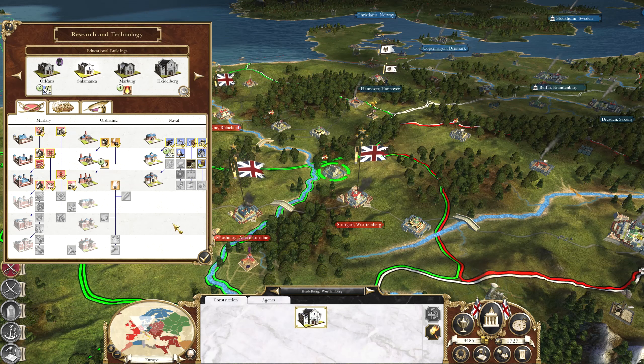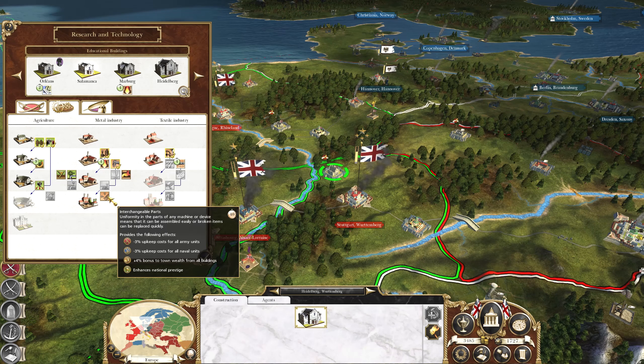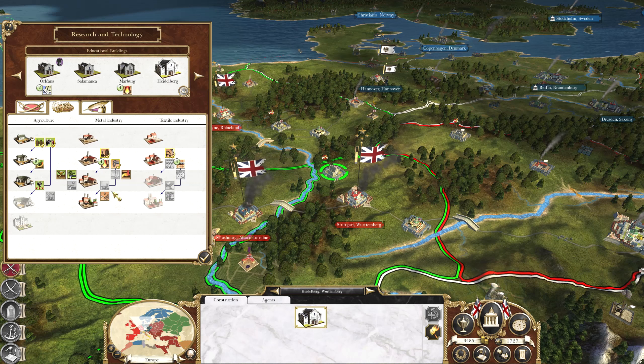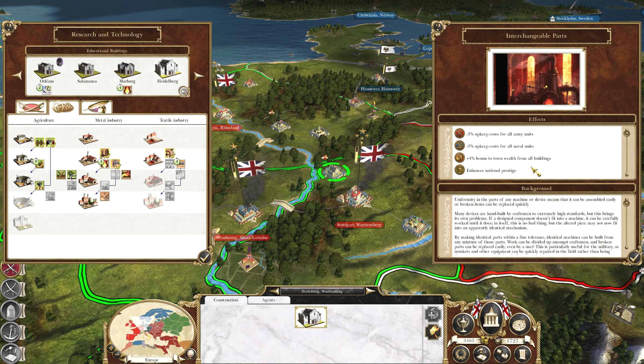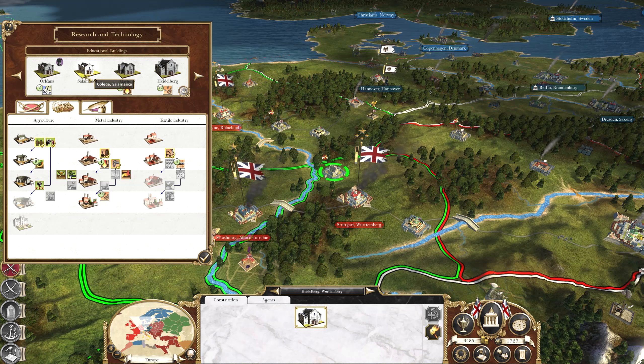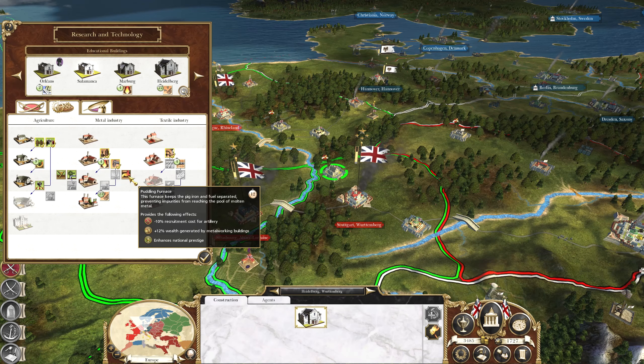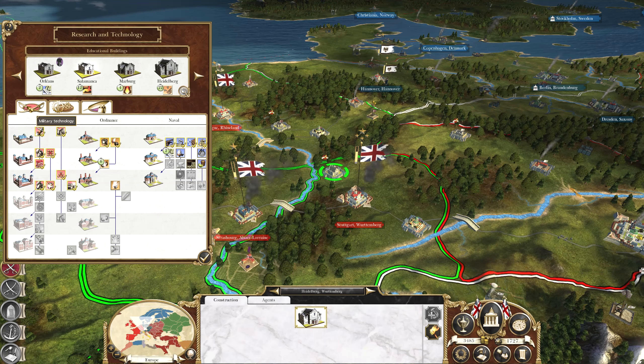We've picked up another college — the one at Salamanca has been fixed, that's good, more technology. 40 turns... wow. Interchangeable parts gives minus three percent upkeep cost for all army and naval units — that's a really nice tech actually. Let's have Heidelberg start working on that. Salamanca can work on the puddling furnace.